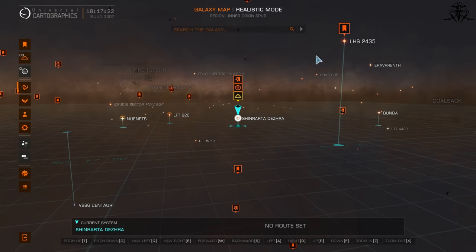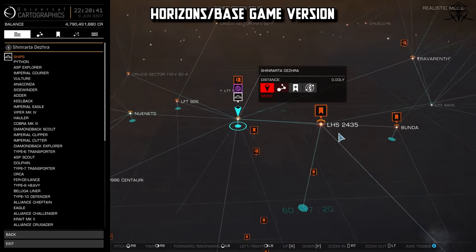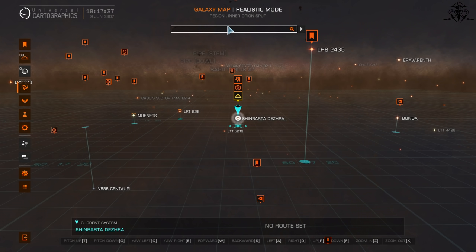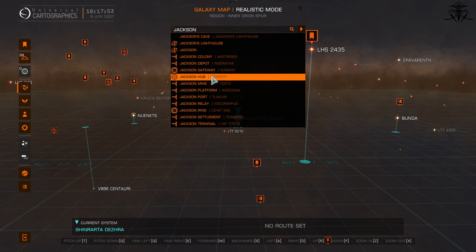So the galaxy map coming from Horizons has changed quite a bit and there are positives. On the first glance it seems to be less cluttered, but that's a double-edged sword. The real positive, in my opinion, truly is the improvements made to the galaxy search. The only problem is that this search is so basic that it only searches for systems that start with what you typed in. So if you wrote in 'lighthouse', you won't be finding Jackson's Lighthouse.